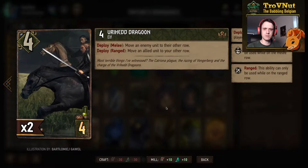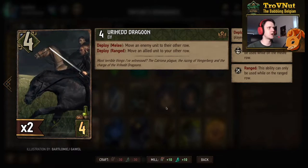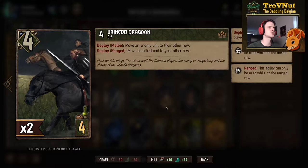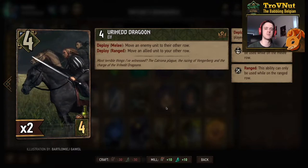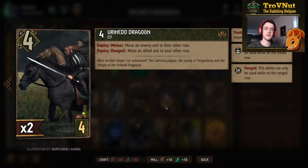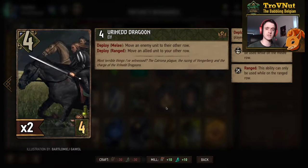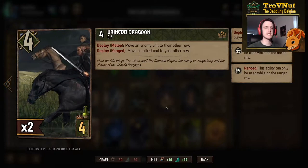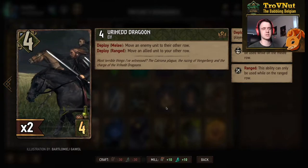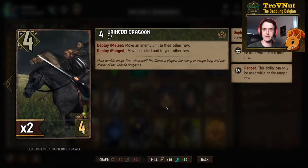First we have some low-provision bronzes — basically helper cards. The Vryha Dragoon is 4 power, 4 provisions, and allows you to move an allied unit if placed on the ranged row, or an enemy unit if placed on the melee row. So you can easily counter row-locked units with just this card. It's only a low-provision bronze, so you can toss it if you don't really need it.